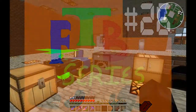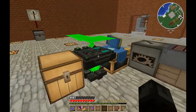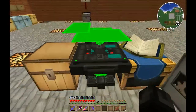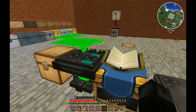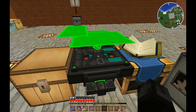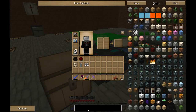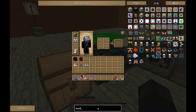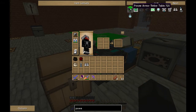All right guys, I'm back with another episode of View of the Beast. You may have noticed in the last few episodes I've had this little do-hoppy hanging around. Some of you might know what this is and some of you might not. It is the modular power suit — the power armor tinker table, that's what it's called.